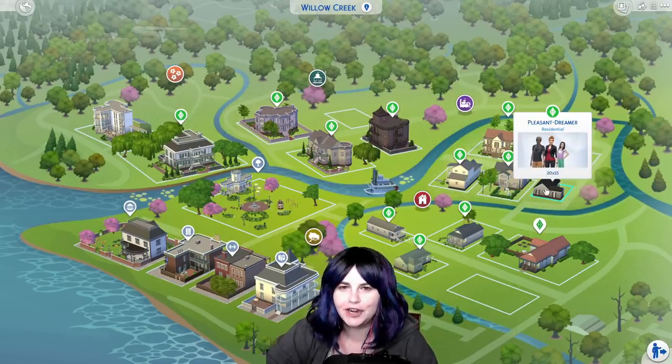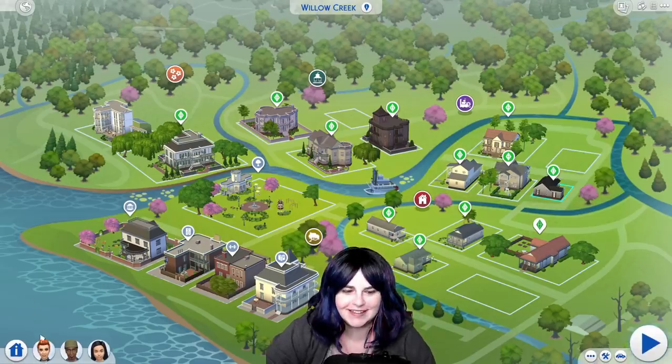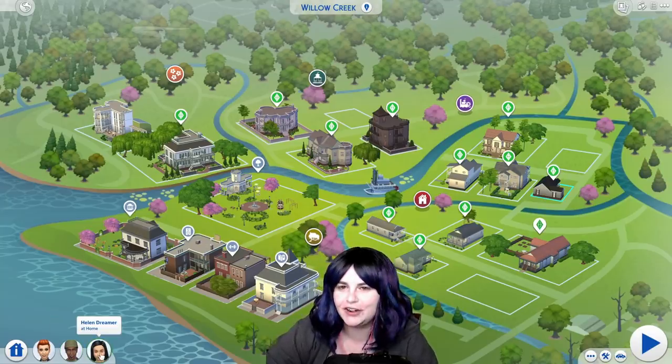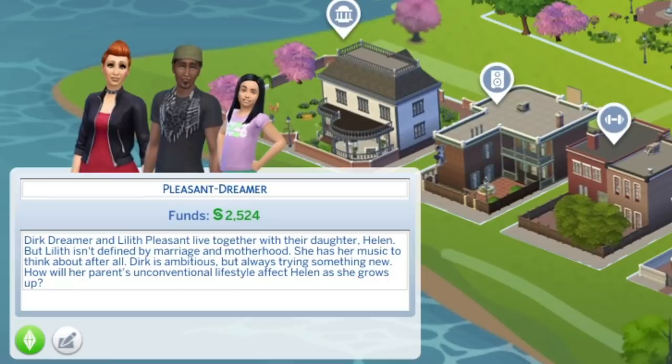The first family we have here is the Pleasant Dreamer family. This is Lilith Pleasant, her partner Dirk Dreamer, and their daughter Helen. Dirk Dreamer and Lilith Pleasant live together with their daughter Helen. But Lilith isn't defined by marriage and motherhood — she has her music to think about after all. Dirk is ambitious, but always trying something new. How will their unconventional lifestyle affect Helen as she grows up?